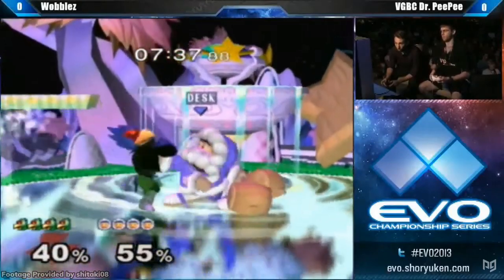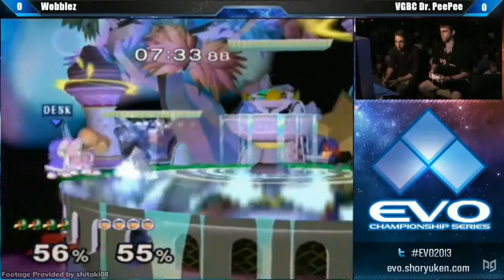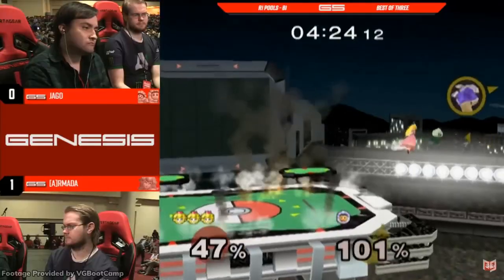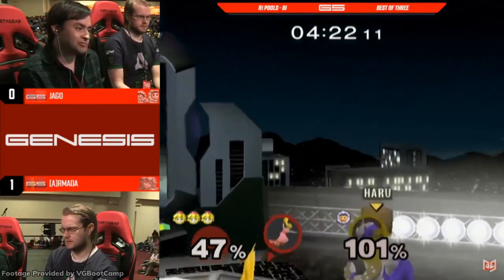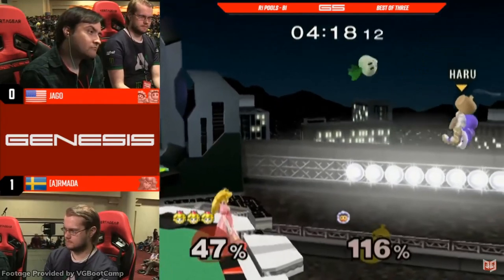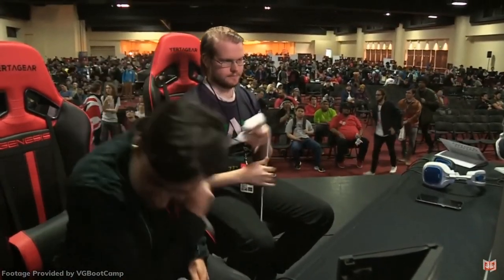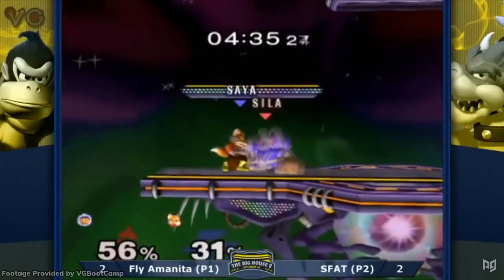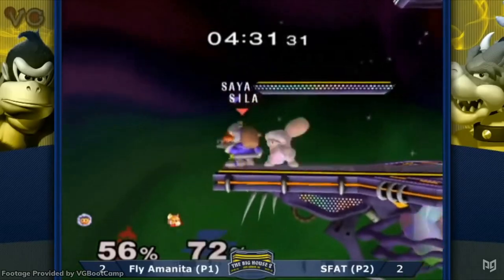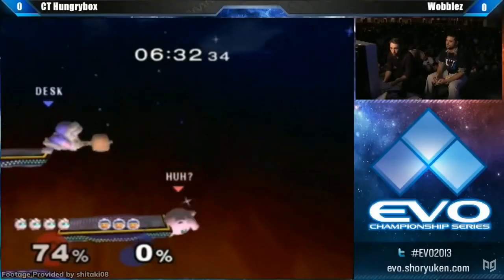In the early meta, an easy-to-execute, boring, and widely loathed zero-to-death could have been disastrous. However, as the meta progressed and the gods arose, zero-to-deaths increasingly became a normal part of Melee — it became clear that even with wobbling, the climbers still weren't top tier. The climbers would struggle as top-tier mains got better and better at separating the duo. No climber would get Chudat's consistent early success after 2010, including Chudat.